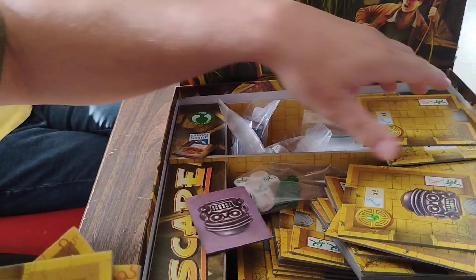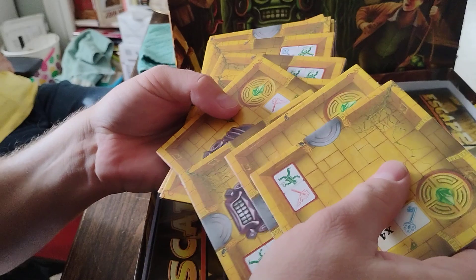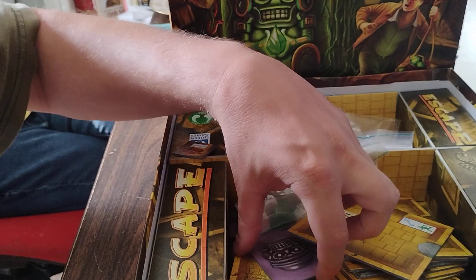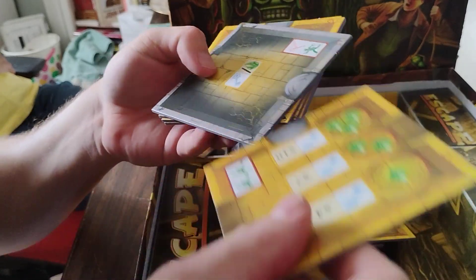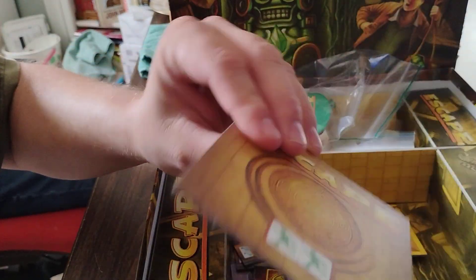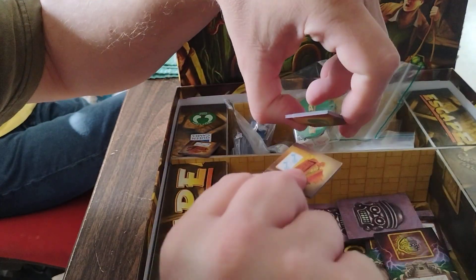Got various tiles — it says Escape on the other side. All these different tiles — not to be confused with the towels that you wash yourself off with after you take a bath or shower. These are tiles. There are also these idle/quicken tiles, some treasure tiles.